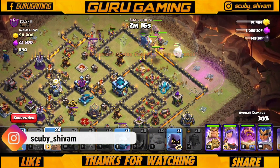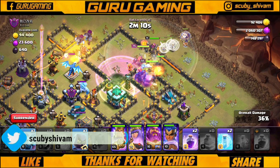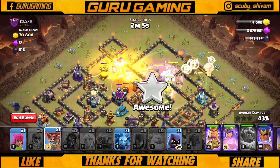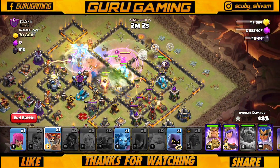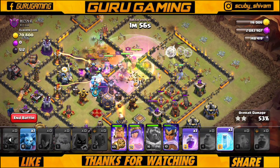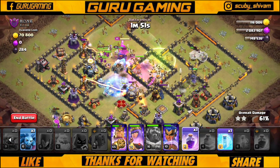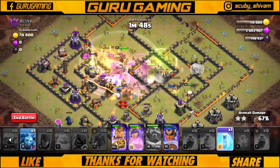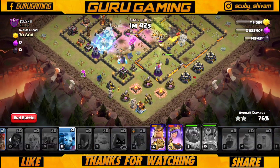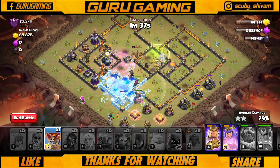I'll drop a rage spell here, and use a poison spell for the Warden. Everything is going right — I'll leave heroes here in the middle. I'll drop another rage spell and use the RC ability. I also place one minion and one archer, and let's go.